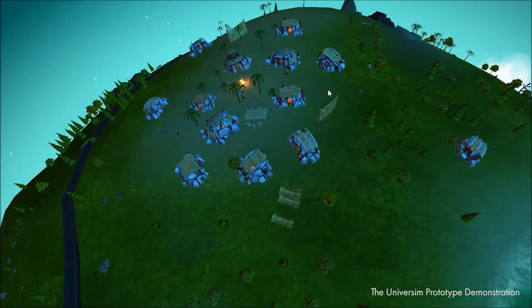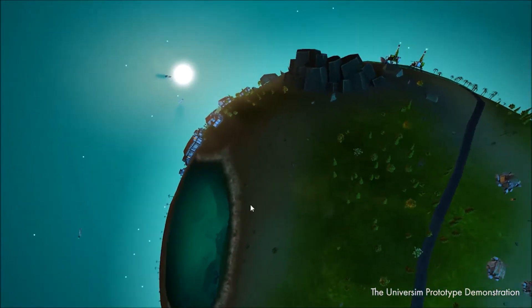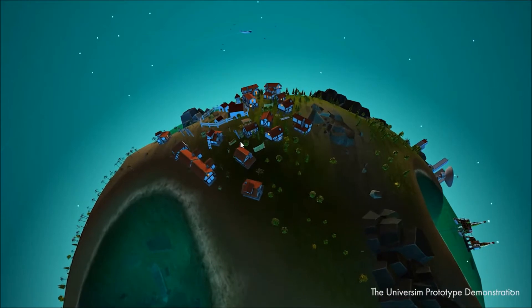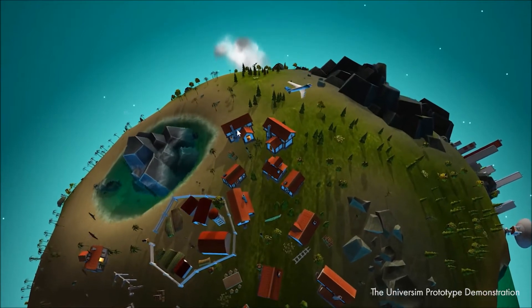We are also working on a great UI, including various research menus and the like, which is a pretty crucial element that absolutely must be included in any gameplay build we release. A good portion of the features, but not all, as we want some time to publish all of them, will be available in the official alpha build, which should be ready before the end of the year if the campaign is successful.